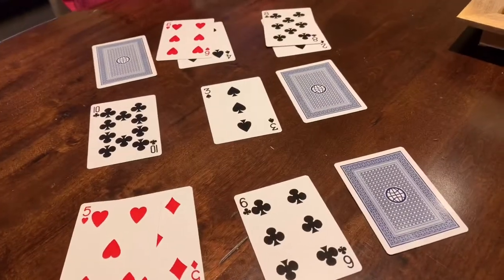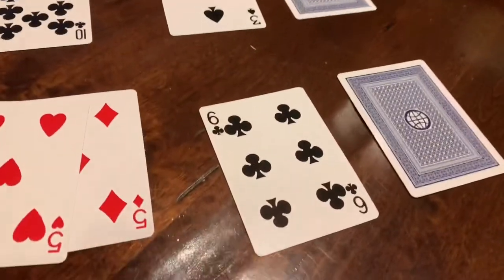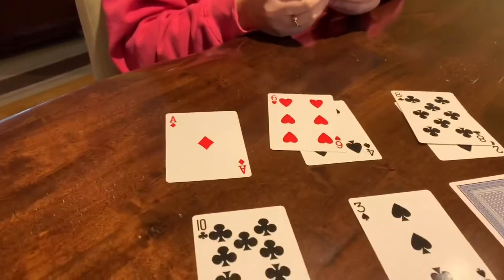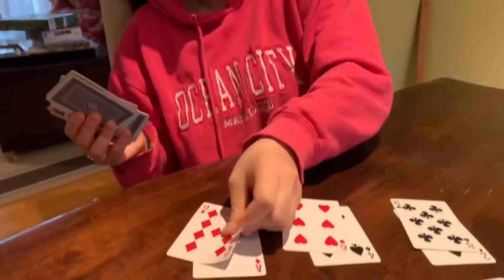Drat! I don't have it. Your turn, Sophie. Remember, aces are one point, so that means you need nine to make ten.